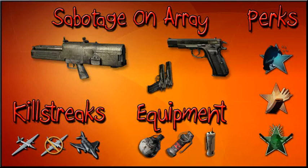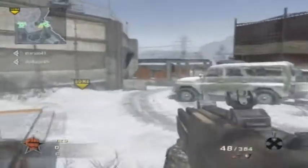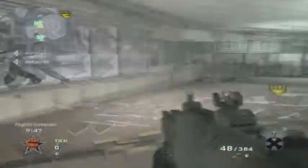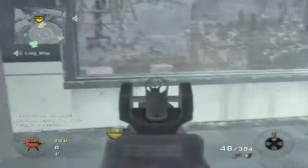What's up guys, phonejack9 here. We've got some Sabotage on Array using the G11 and the CC75, dual wield perks of Scav Pro, Sleight of Hand, and Danger Close Pro. I think this game ends due to host migration — it was like beast mode and the game ended because of host migration, and I thought it was bullshit.